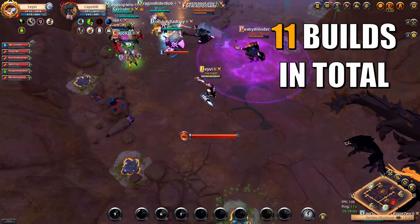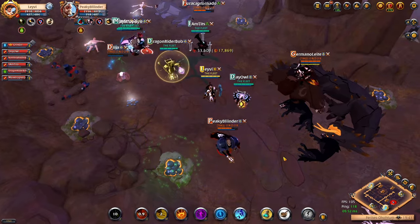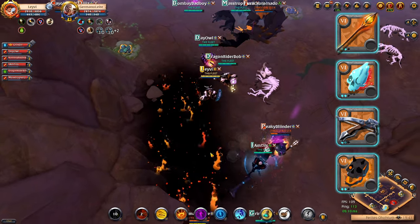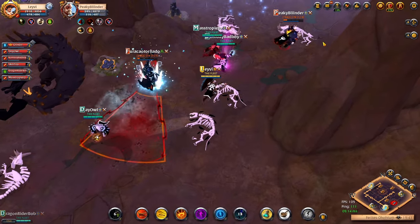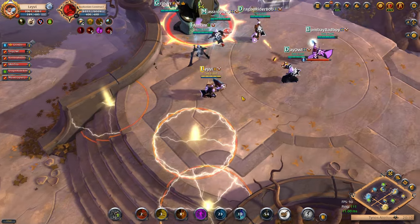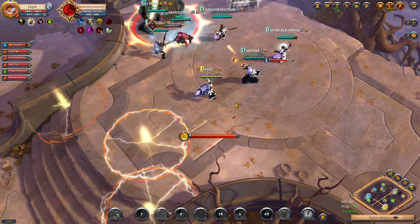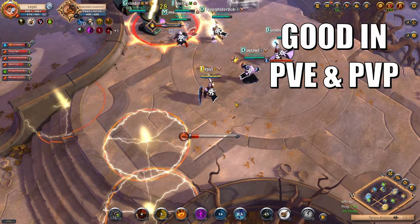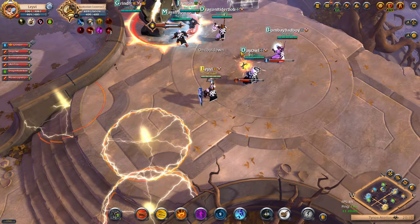We have a total of eleven builds and among these, the four ranged builds I will cover today feature the Inferno, Permafrost, Light Crossbow, and Cursed Skull. When we create a seven-man group for the Roads of Avalon, these are the builds we choose from. We did a lot of testing as a guild and found these builds made for the most optimal gameplay experience, and we've had enormous success with them in both PvE and PvP.